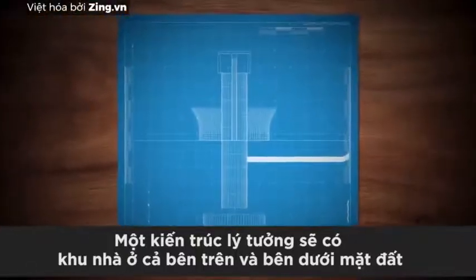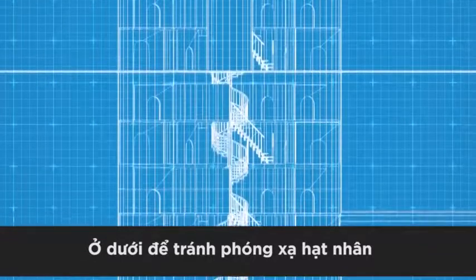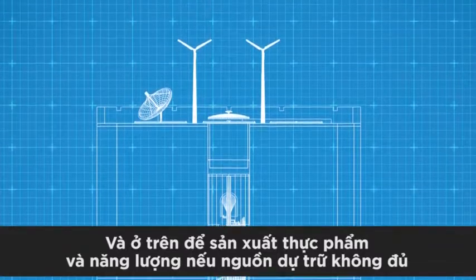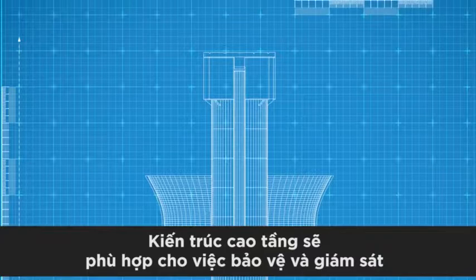An ideal structure would have both above and below ground living quarters. Underground, you're protected from nuclear fallout, and above ground, you have the ability to generate food or energy should your storage be insufficient. For both protection and surveillance, a tall structure would be a good idea.